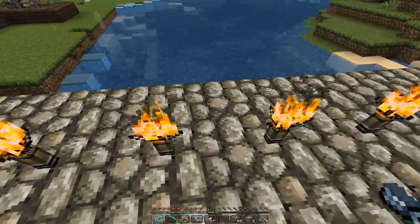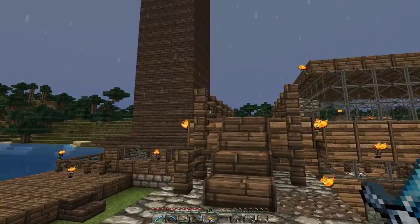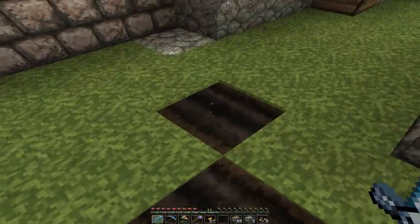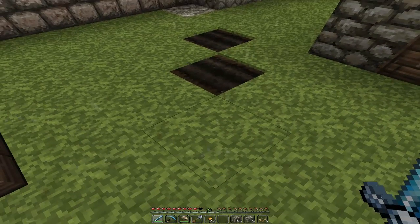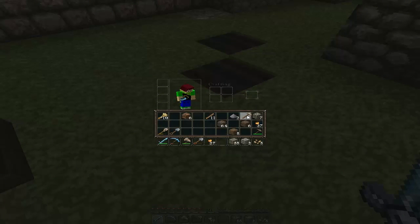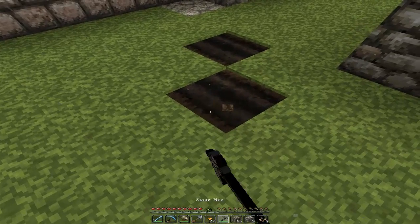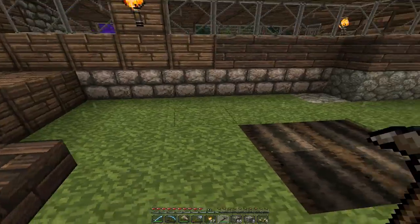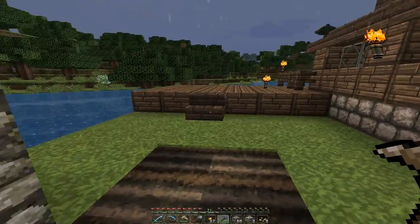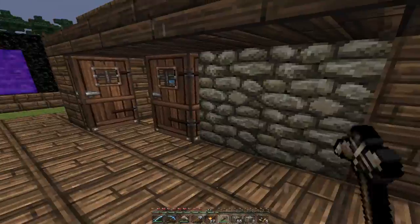Hmm, physics in Minecraft - it's raining but we have candles outside. Wait, do I need to get that? I think I do. No, that's a stone pickaxe. Stone - there we go. I'm such a noob at Minecraft, I apologize, but it's just a bit of fun.